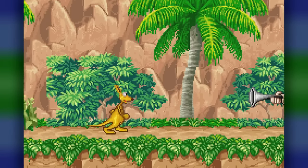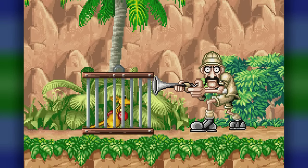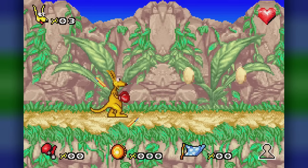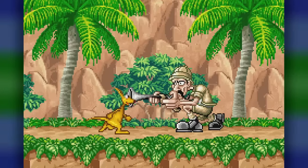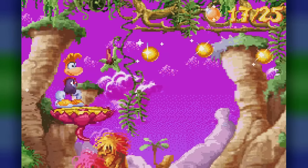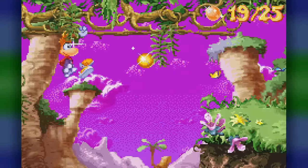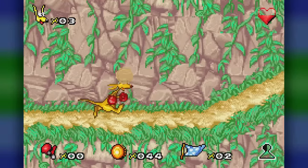It starts with a cutscene of KO walking to the right, and there's the hunter — we got caught, and then level one. Even in this version the opening cutscene is very confusing. As expected, it's a side-scroller. That seems to be the case for every Game Boy Advance version of a 3D platformer, but thankfully KO isn't as slow as he was in the Dreamcast version. There's even a run button.